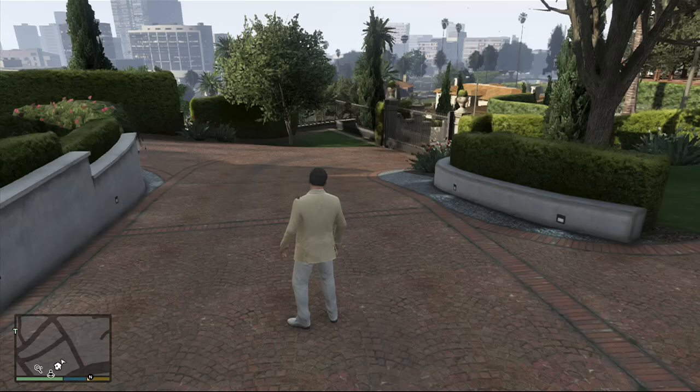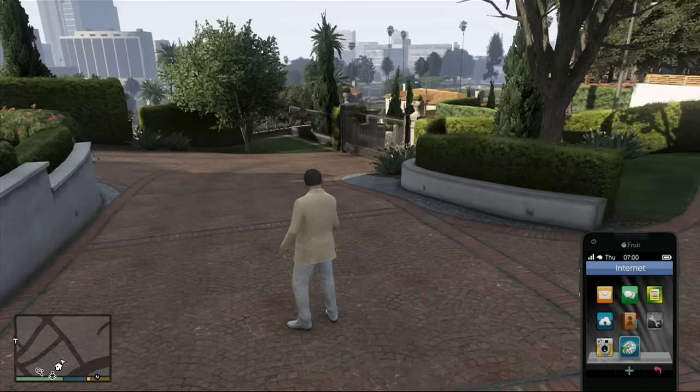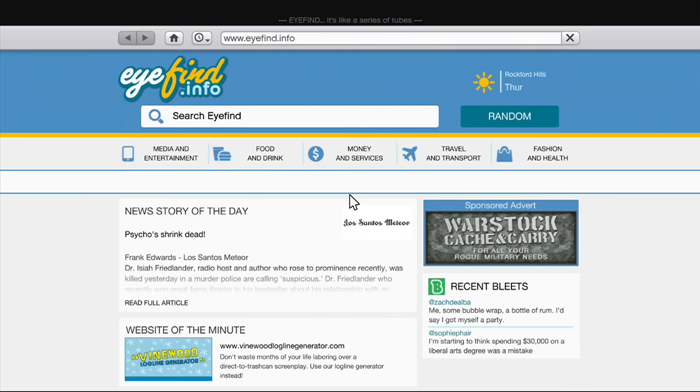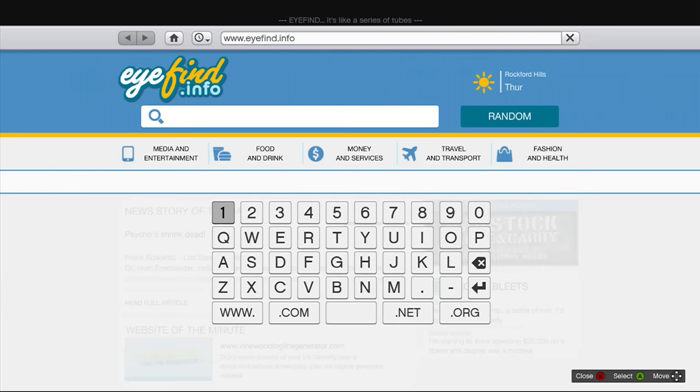What is up guys, this is Brian from JBD Games coming at you with another GTA 5 video. In this video I'll be showing you how to buy houses in GTA 5 single player. First thing you're going to want to do is start up the internet and go to the search bar and type in Lenny — just the name Lenny, L-E-N-N-Y.